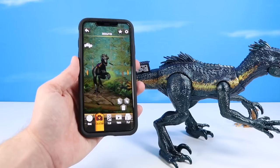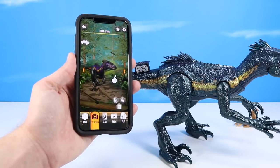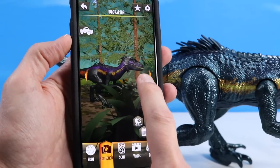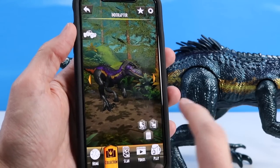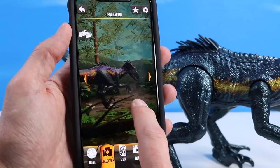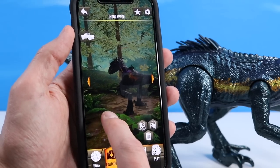And there's our Indoraptor. It's even got its headgear on for tracking. Looking at how it moves — a lot more purple. There's a purple-y stripe above the golden stripe that I do not see on the action figure. That's interesting — I'm going to have to go back and watch Fallen Kingdom to notice if there's purple in there or not. Everything is so dark, it's hard to see.